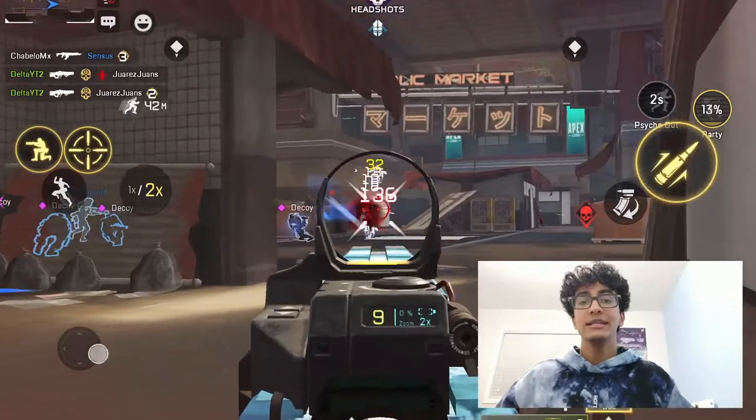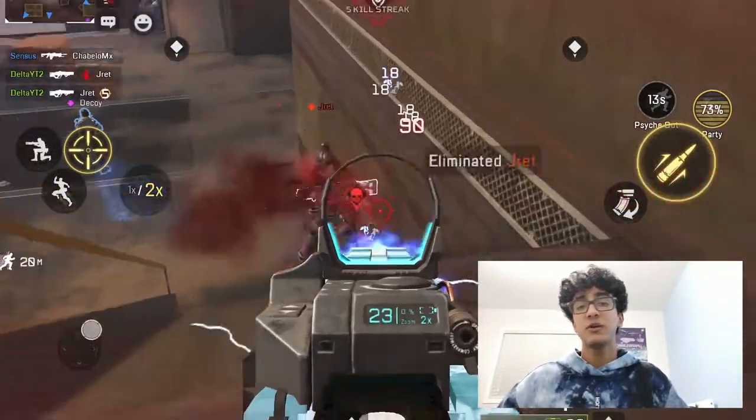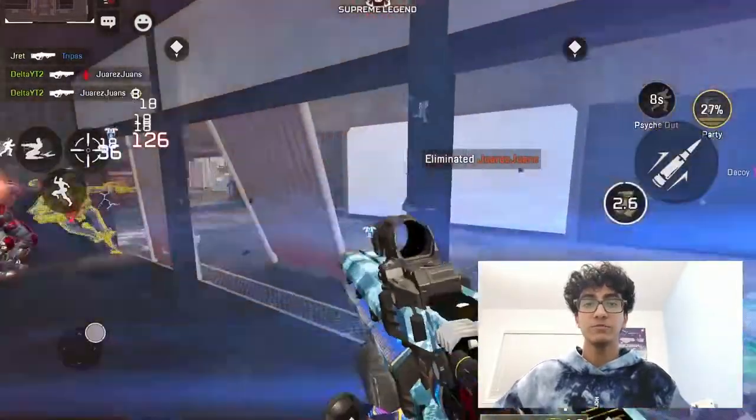It has a very quick rate of fire, decent damage, and moderate recoil, but I am ranking all these weapons based on their standard version — no attachments and no turbocharger. Because of its charge-up time, I placed the Havoc in the number four spot.